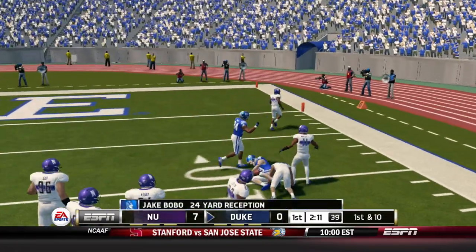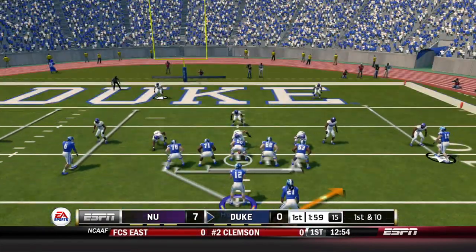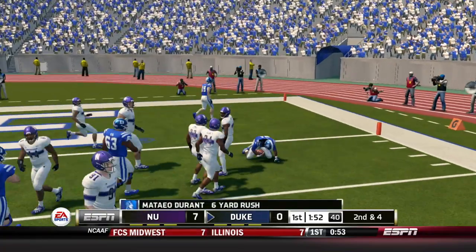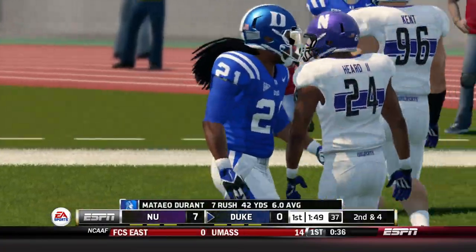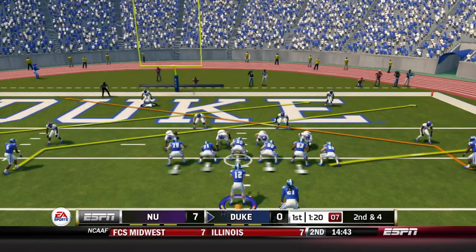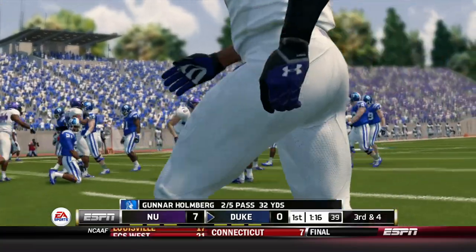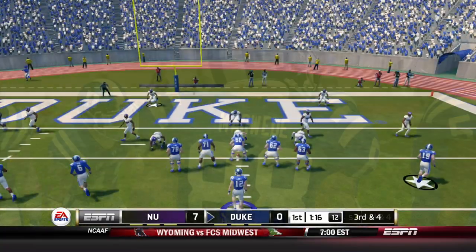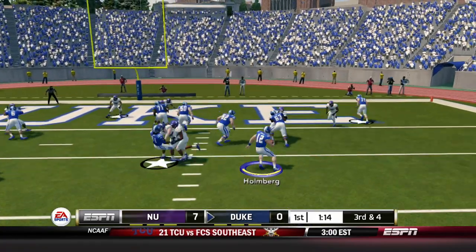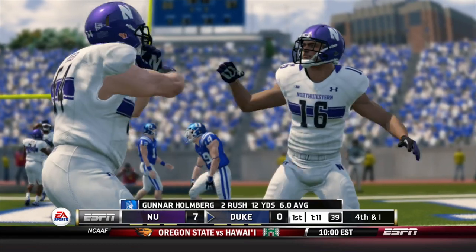First and ten — Holmberg gives it to Durant, runs into a blocker. I think he could have gotten to the pylon. Second and four, goal to go — Duke looking to pass. Should have been intercepted, Jalen Calhoun was running wide open. Third and four: fakes the handoff, runs into a blocker and is stuffed — you've got to get in on that. Unbelievable.